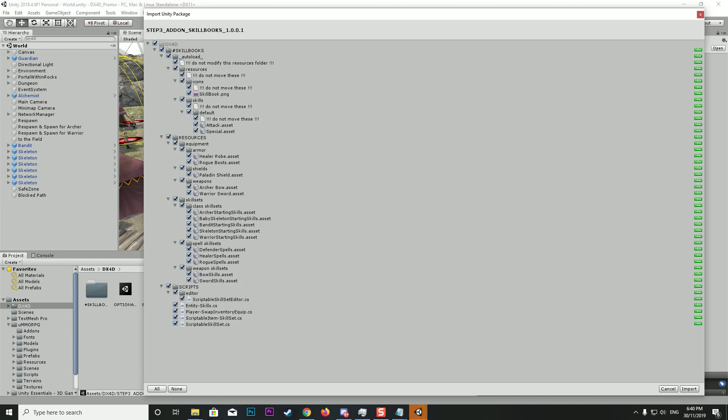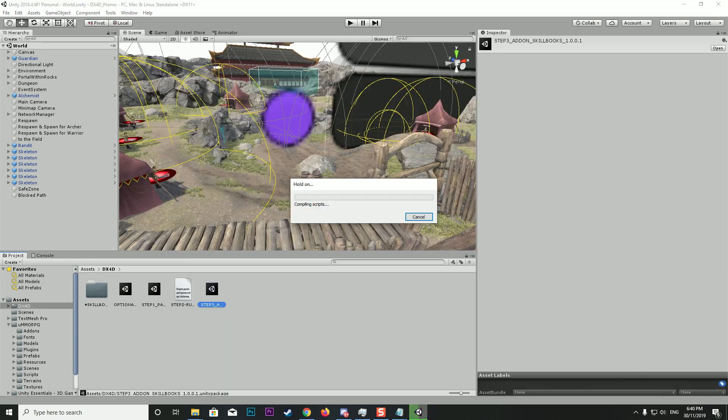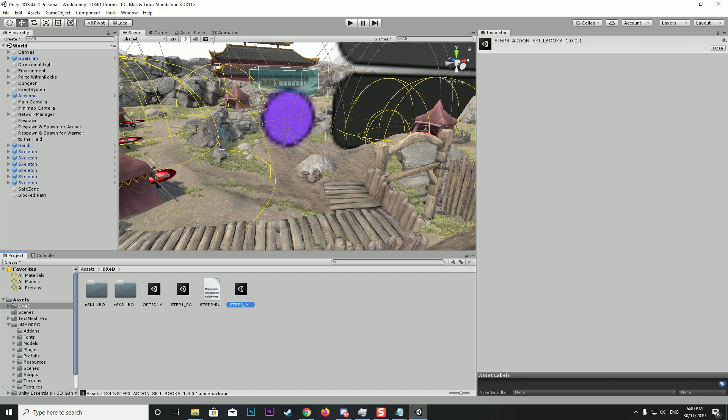We are now ready to install the add-on itself. Double click step three — it's got a whole bunch of stuff including scripts and example assets. We're just going to bring them all in and click Import. This will install the add-on files to the package and everything's clear and good to go.